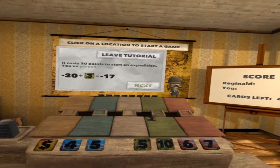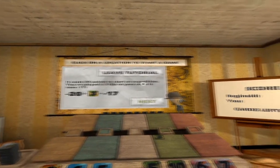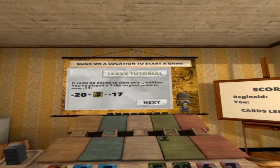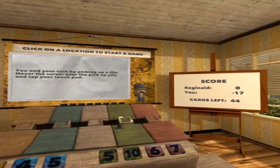It costs 20 points to start an expedition. You've played a three tile, so your score is minus 17. Lovely. You end your turn by picking up a tile. Hover the cursor over the pickup pile and tap the touchpad.